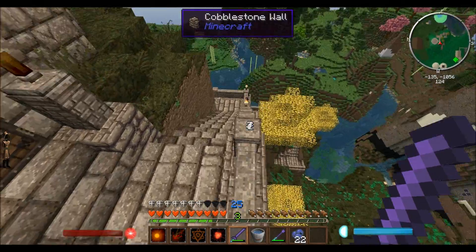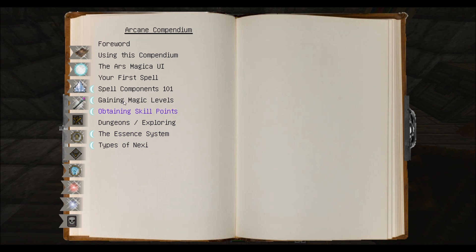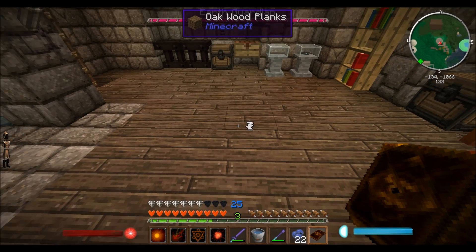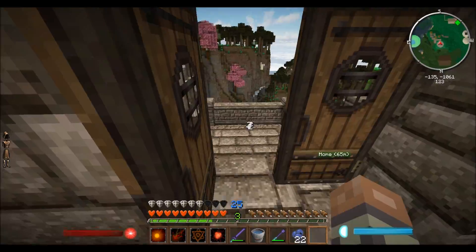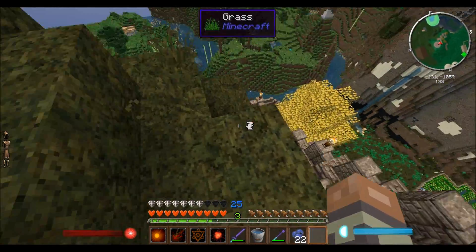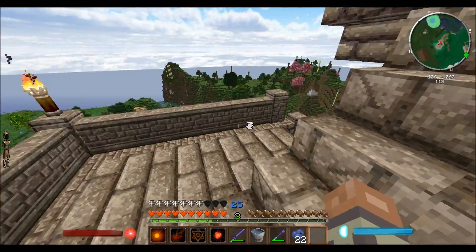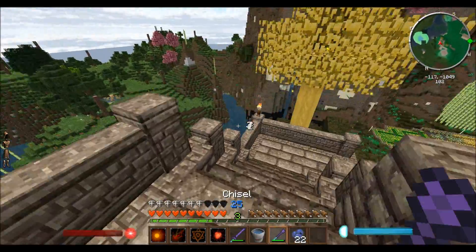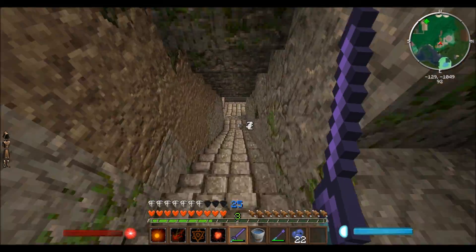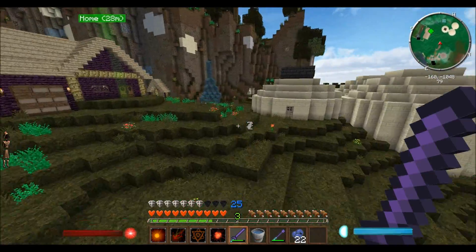I'm going to plan on fighting the earth elemental — let's get the book out and see what we need to summon this guy. He's called the Earth Guardian. Based on the materials needed to make the portal — obsidian, emeralds, and all sorts of crap — he's probably going to be pretty tough. So I think I'm going to hold off on fighting him until we've got a few more enchants on our armor. We do need to at some point fight the Wither boss, and maybe the Ender Dragon too. I'll figure out what our next objective is.